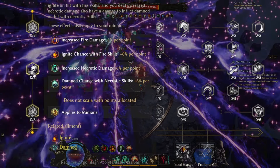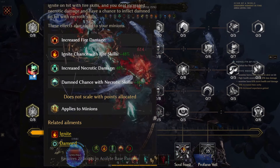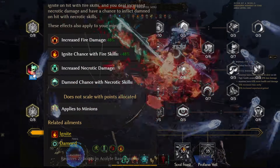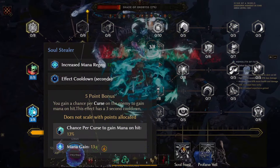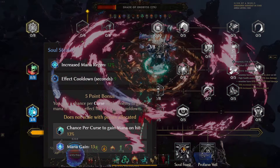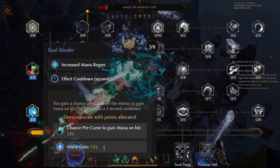We are starting with Chaos Flame and taking 8 levels of this node. This will flat out increase the damage output of our spells — fire and necrotic — as well as increasing the ignite chances of our fire spells and the jam chances of our necrotic spells. Right after that we'll be taking at least 3 levels of Soul Stealer. This will give us 12% mana regeneration, which is really nice to have especially in the early game, and our effect cooldown will decrease by 9 seconds.